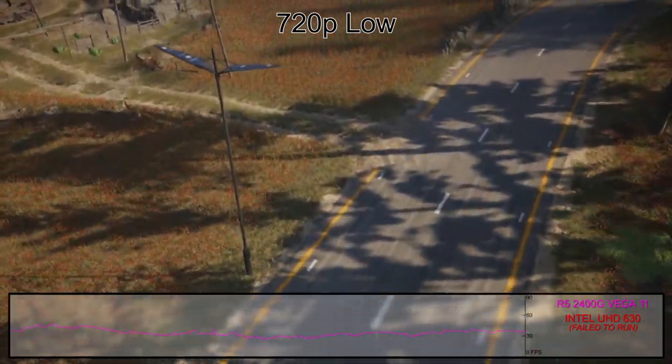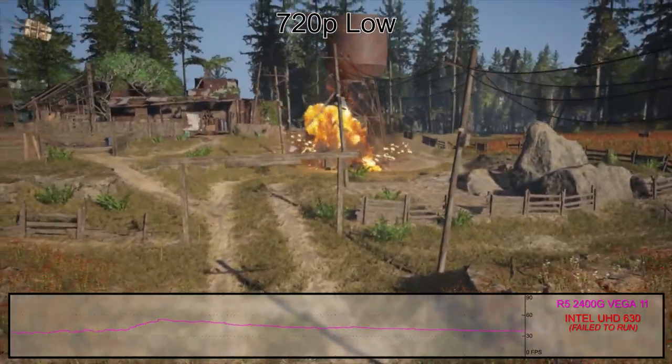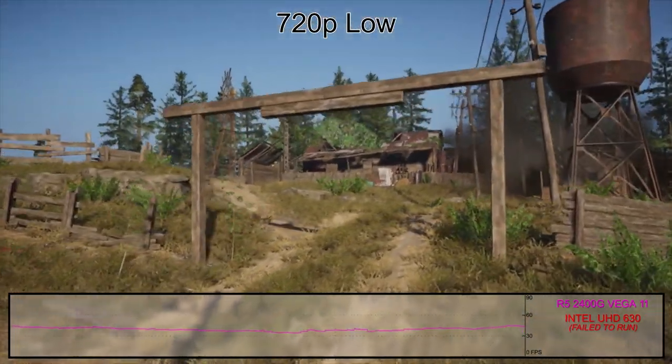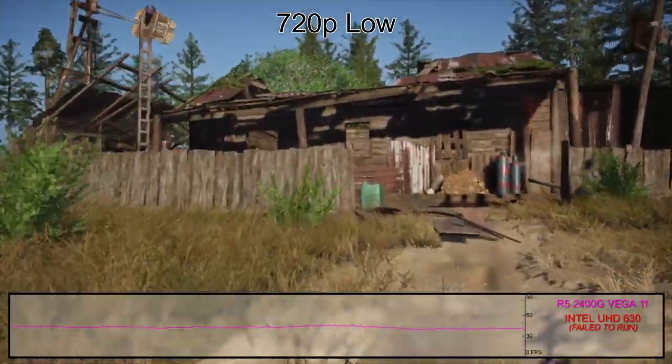Let's start simple with the low preset, not at 1080p but at 720p with integrated graphics. Intel's graphics dropped faster than Breakpoint's Metacritic score, not even successfully completing the benchmark, but Vega 11 managed to stay largely above 30fps with averages closer to 50.